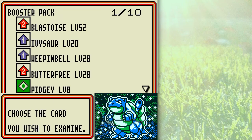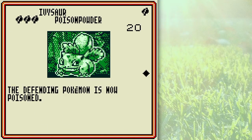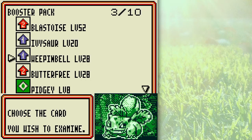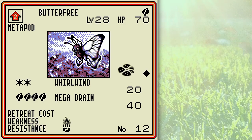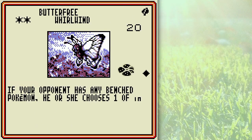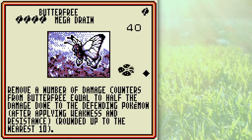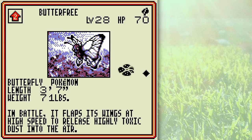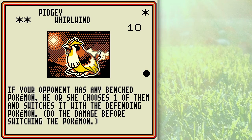I'm so glad I got a Blastoise — that is phenomenal! Ivysaur's attacks are pretty self-explanatory. Poison does 10 damage per turn between turns, same with Poison Powder. Butterfree is not a super good Pokemon, but it can be okay early game if you get it out, because it's disruptive with Whirlwind and you can heal with Mega Drain, and it has 70 HP. Whirlwind lets you switch the opponent's Pokemon.